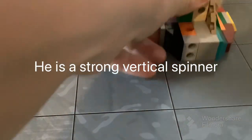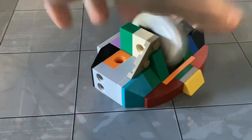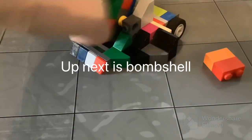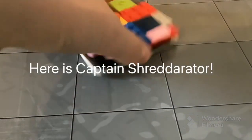Hi guys, welcome back to another video. Today I'm going to be doing a bot showcase with some of my mini battle bots. Up first we got Cobalt — he is a vertical spinner, and frankly in my opinion he's a little too powerful. Very durable, would recommend. Trying to flip it up is a problem for it since that happens a lot.